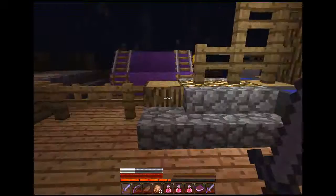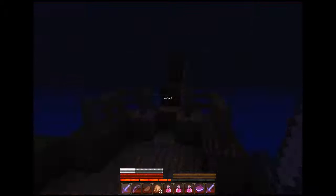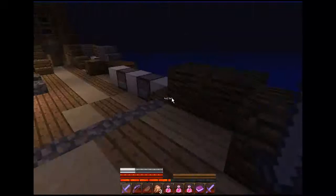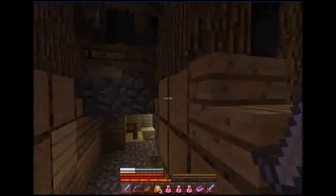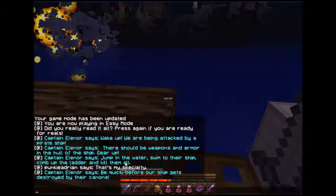Did he say swim? He did say swim to the other thing, right? Nothing out of it. I'm just gonna sit up here a bit longer — they should really have gunpowder in these. It might not be useful later, but they really should. Really should be gunpowder. Oh cool, I can buy stuff. I better get to the other ship. Make sure that's what he said: jump in the water, swim to their ship, climb up the ladder and kill them all. So there's gonna be...